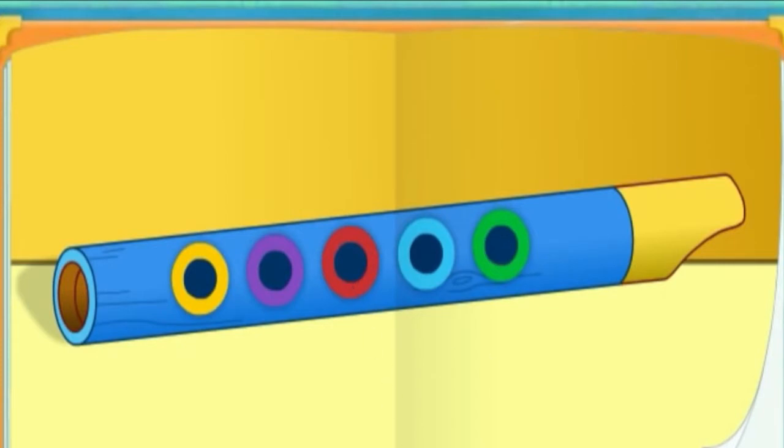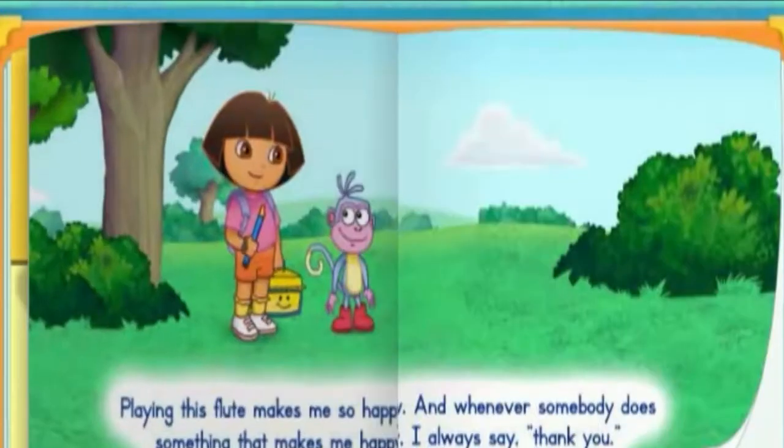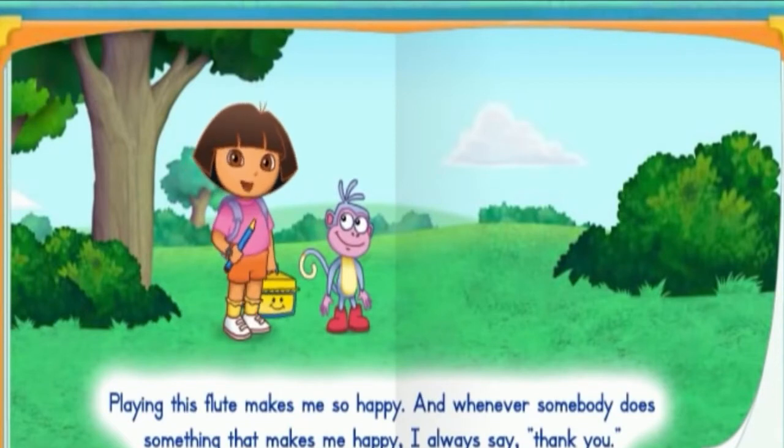First, click the hole that's green — verde. That hole is a different color. Try again. Now click the hole that's red — rojo. That's the one. This time, click the hole that's yellow — amarillo. Yeah! Playing this flute makes me so happy.